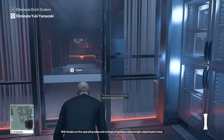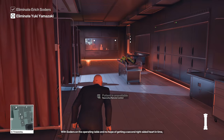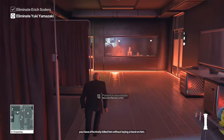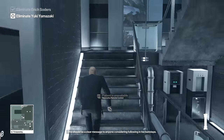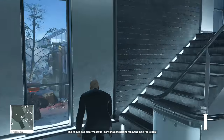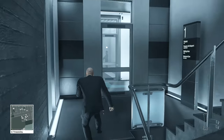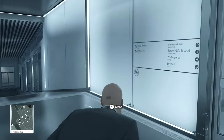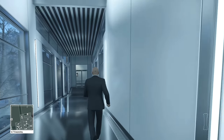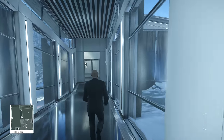From here we're going to have to make our way to the sauna maintenance room. Although there are a lot of enemies that can spot you, they're usually not in the way, and as long as you stay to certain sides of the hallways you shouldn't be spotted by cameras either. Now that we're on floor one, just go out the door and to your left down the hall, and at the very end of the hall you'll find the maintenance room.